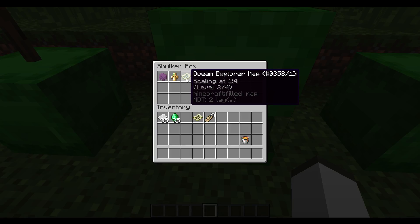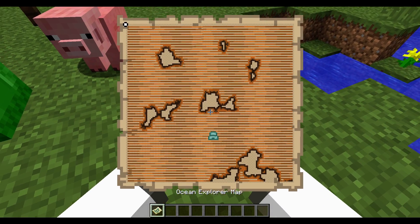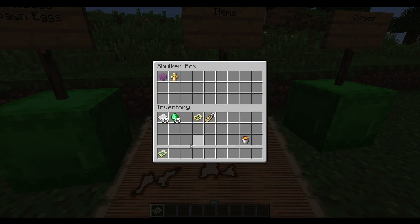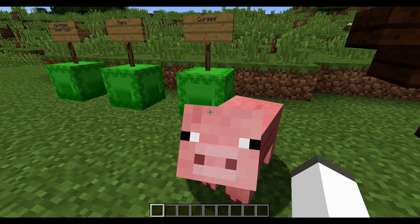Next is the Ocean Explorer Map. If we use it right here, that shows us where the nearest Water Guardian Temple is, which is pretty cool. And there's one more called the Woodland one, which I'll show you in a second.